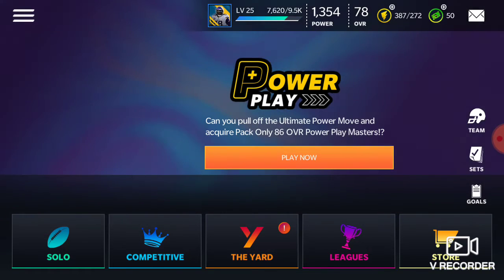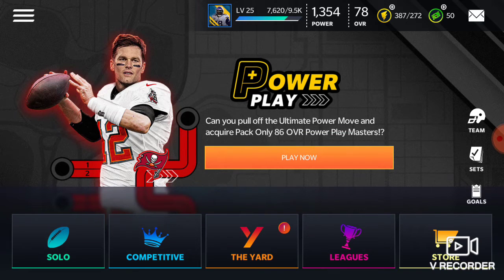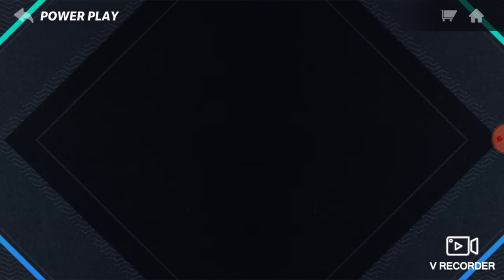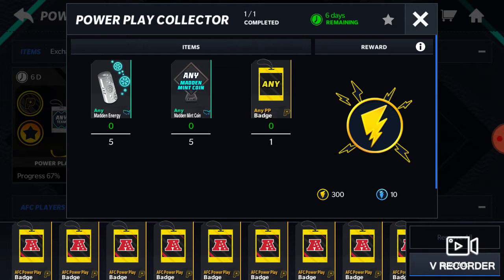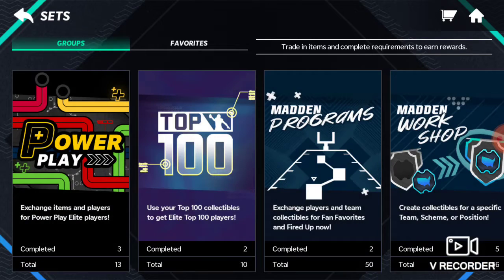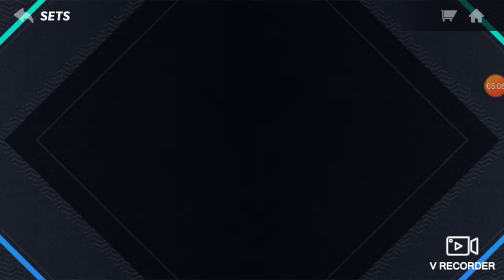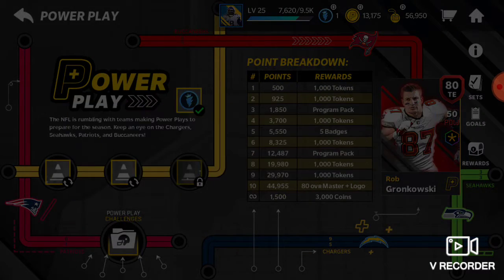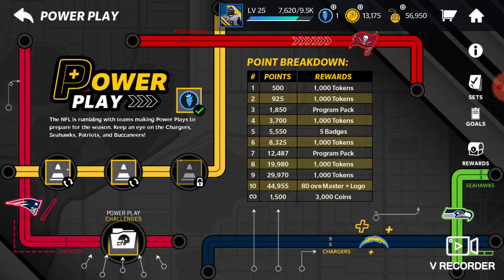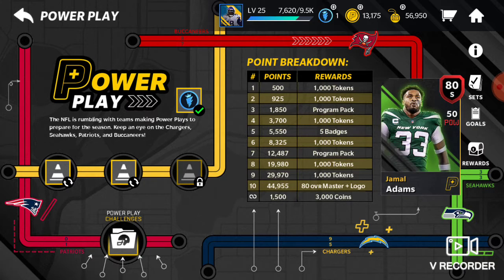Also, I would buy players and put them into a set to get energy and 10 program stamina and all that stuff. This is just a short quick video of how I got so many of these hype points. I really did not think I was going to get that many, but once you get a bunch of achievements done, you will get it a lot easier. I'm sorry this video is pretty late.